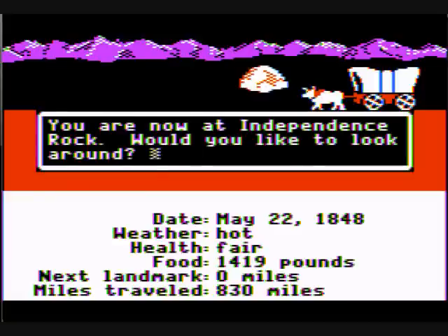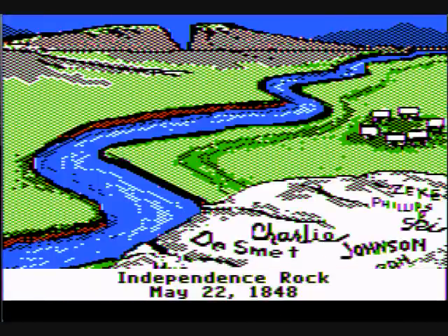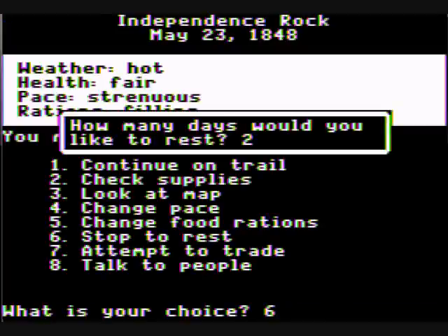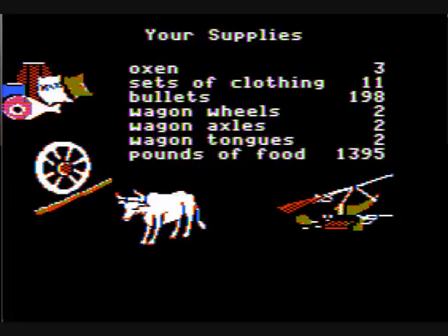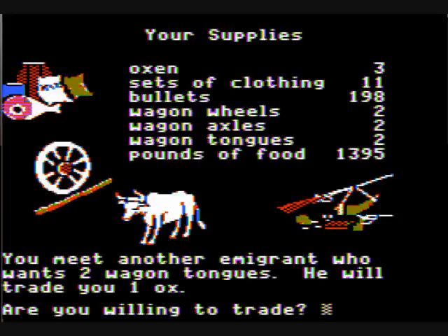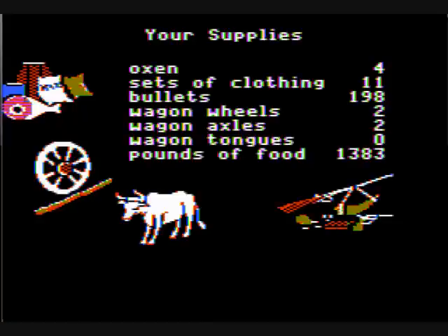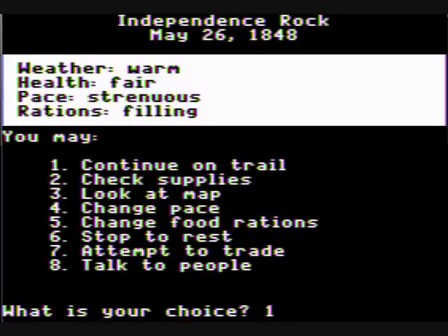You are now at Independence Rock — would you like to take a look around? Yes. Let's stop and rest for two days, and let's attempt to trade with someone. He wants two wagon tongues and will give you one ox. God, I really need another ox — yes! Let's see what else they want. No, alright, let's continue on. We've wasted enough time.